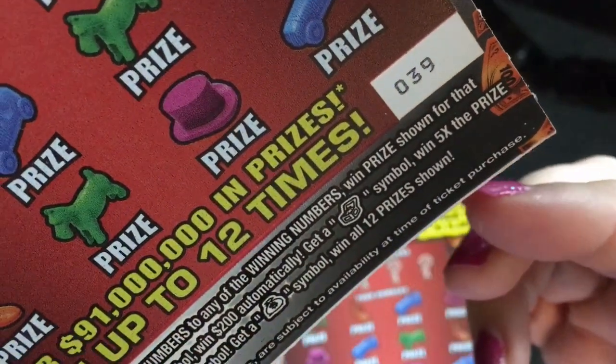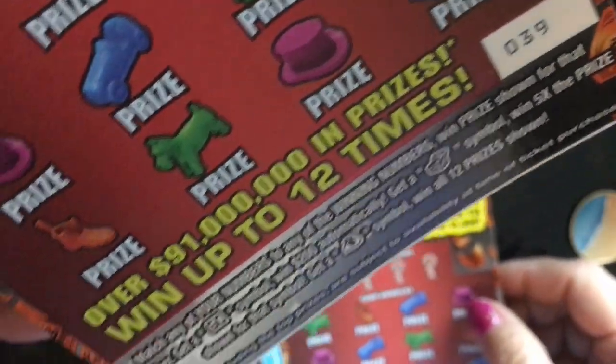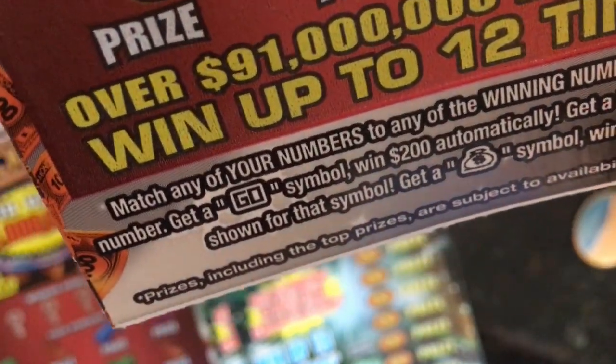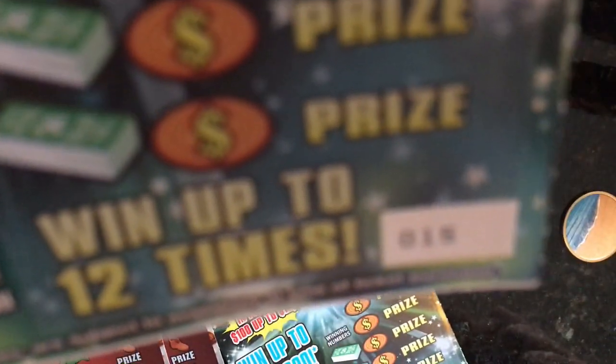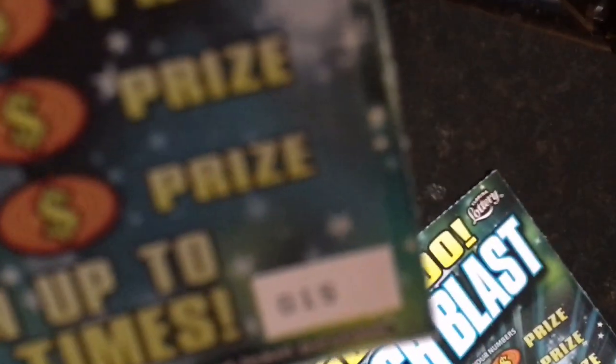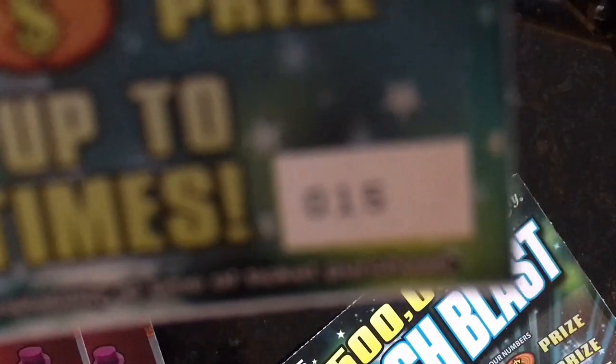The first one is number 39 with the white line at the bottom, and the next one is also number 39 from a different book with the white line at the bottom. The Cash Blast I have is number 15 with the white line. And this one is also Cash Blast and it's number 39.